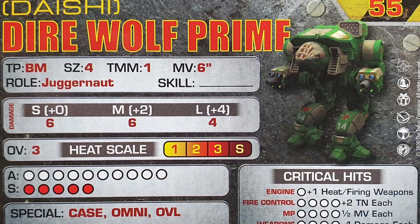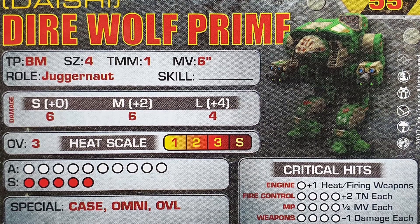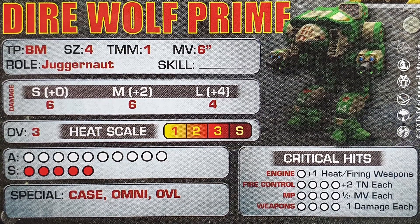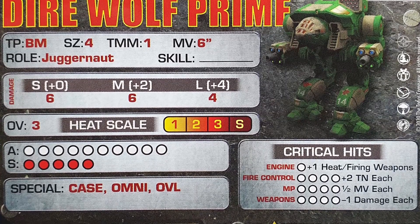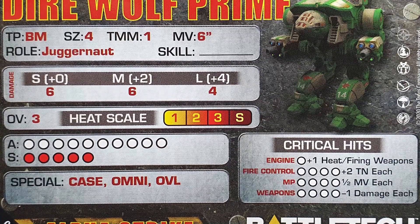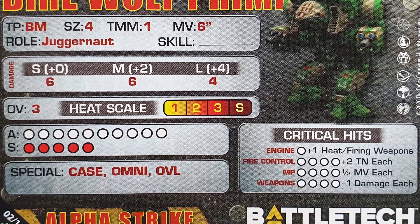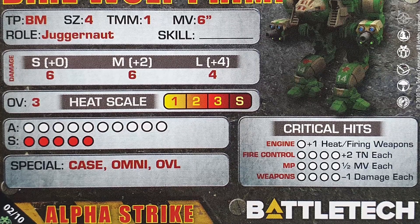Moving on to the Alpha Strike card for the Daishi or Dire Wolf Prime: cost is 55, type is BattleMech, size 4, TMM 1, move 6 inches, role Juggernaut. Damage is 6 at short range, 6 at medium range, and 4 at long range, with an overheat value of 3. Armor is 10, structure is 5, and specials are CASE, OMNI, and OVL.